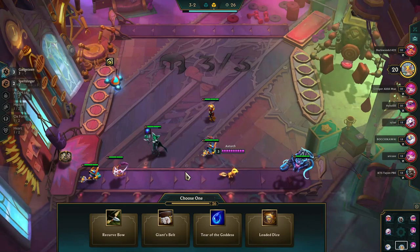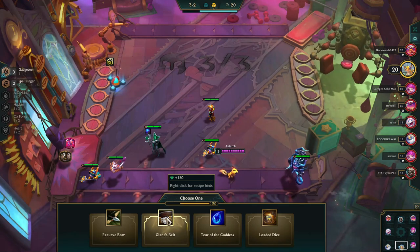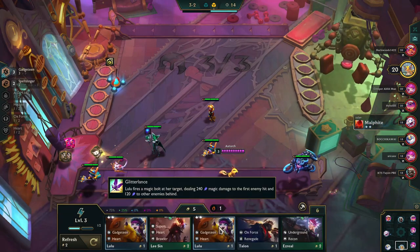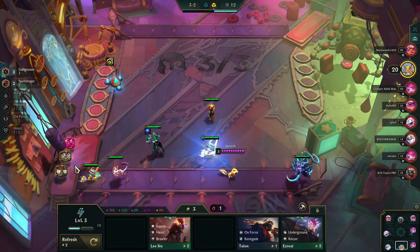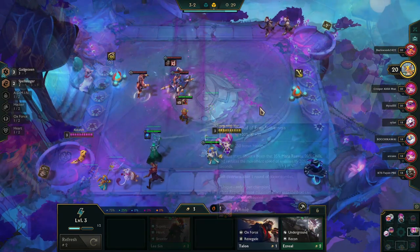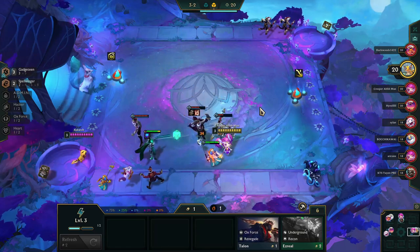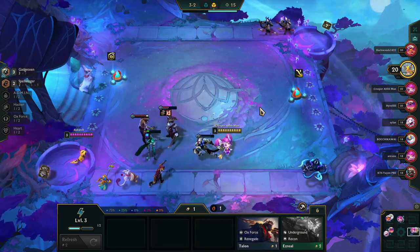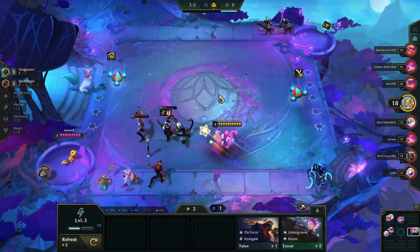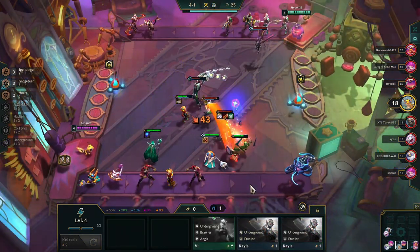The game is tempting me a little because loaded dice are key for threats — they only give you threat champions. But I go ahead and take the Giant's Belt as a way to tank up Annie more. Annie is the key tank, but early on she's just not that strong as a one-star. Don't be discouraged by early game losses if you're going this direction. Finding an early Sona pretty much cemented that I want to go Heart.